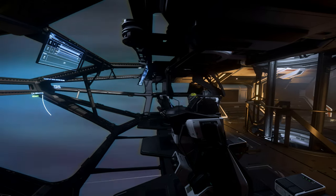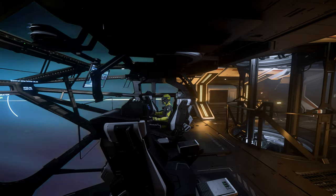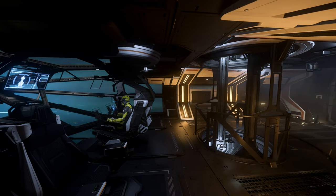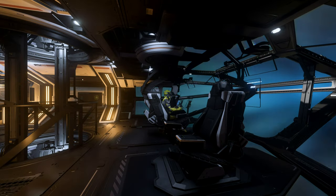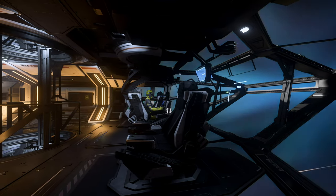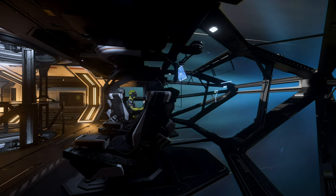Not to mention the firepower is just ridiculous for a ship this size. Let's be honest: 24 size 2 missiles, 4 size 4 weapon systems that can be fired on a gimbal sight — this thing packs a punch. It has a size 3 shield generator, so there is a lot of protection and indeed firepower that the Constellation series puts out anyway. The Taurus having all that is obviously a plus.